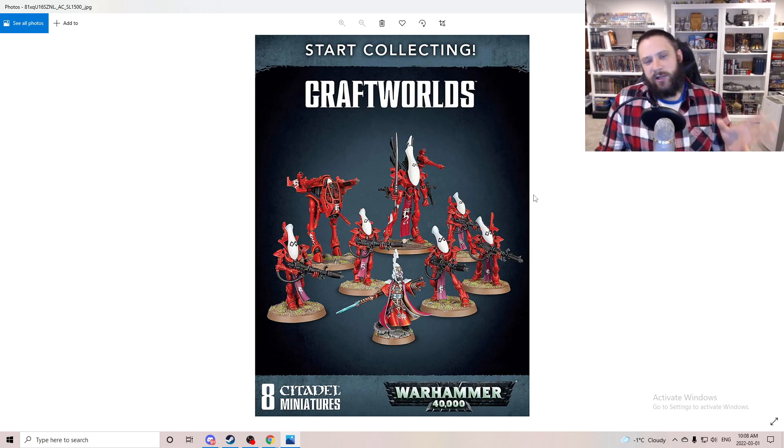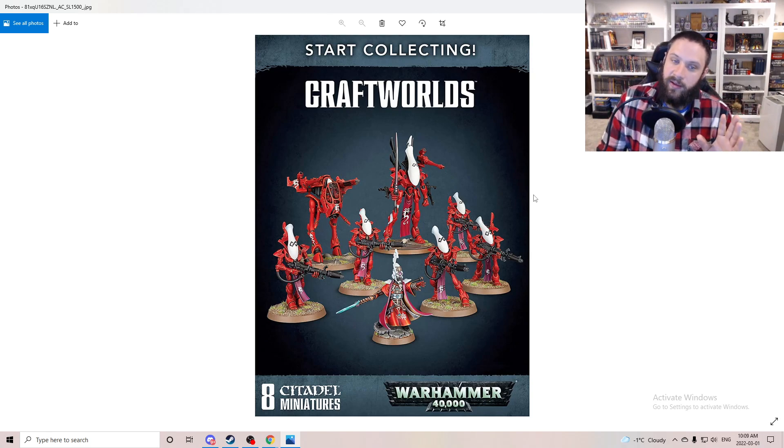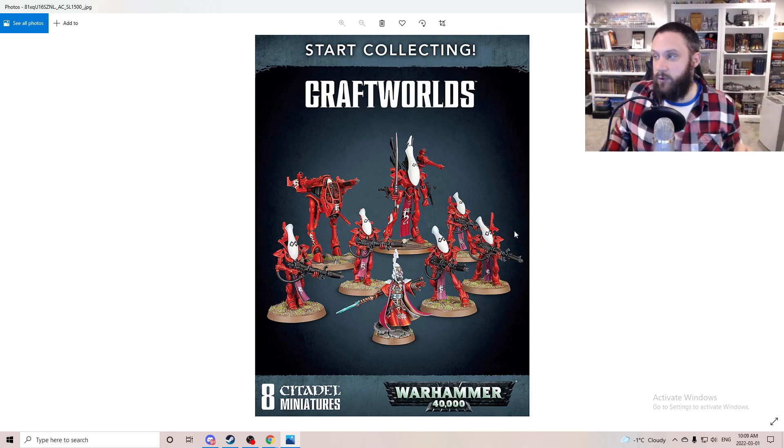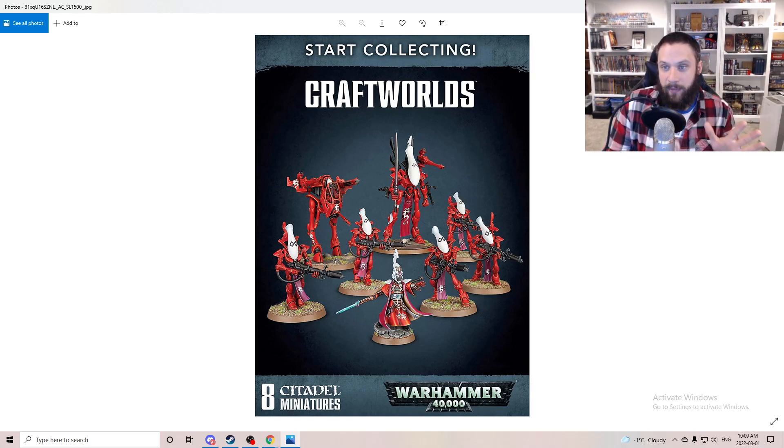The old Start Collecting was an interesting box because it was a low model count - I believe it was the lowest model count for Start Collecting. When you got it, it kind of leaned you more towards Iyanden, where they're using Wraithguard as troops. But for people getting into Eldar, I thought it was a decent box if you grabbed it alongside a box of Guardians. You kind of wanted Dire Avengers - you wanted to get something else on top.